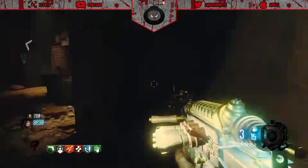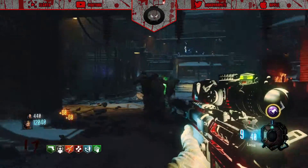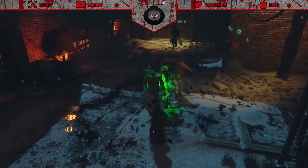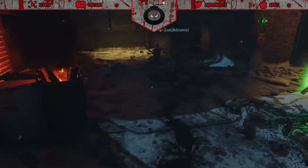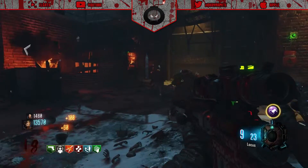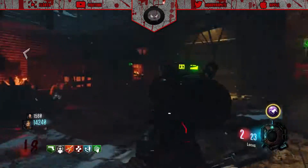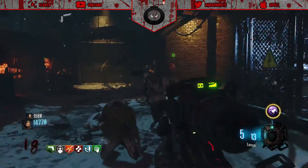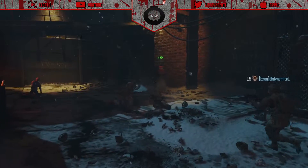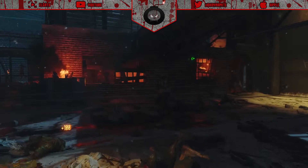GobbleGum is something brand new to zombies altogether and I think it's a great addition. It gives us access to small one-time abilities such as calling a Fire Sale, a Perkaholic ability that gives you all perks at once, or one that makes zombies burn whenever they swipe you - there are so many great options. As you earn your way up through the rounds you earn Serum, which you use in Dr. Monty's Factory in the zombies main menu to unlock rare GobbleGums giving you access to some of the best abilities you'll ever see.